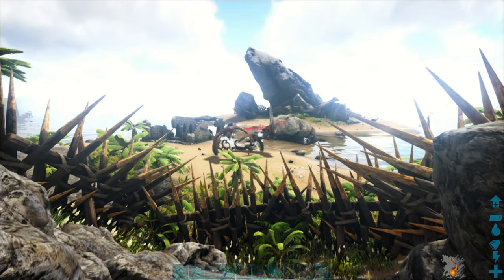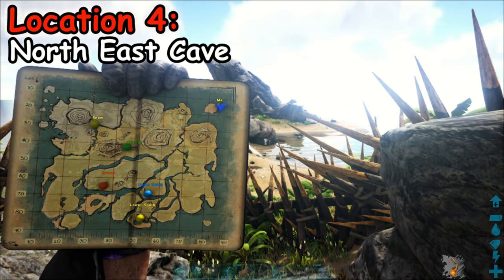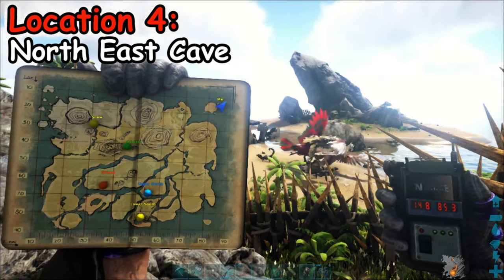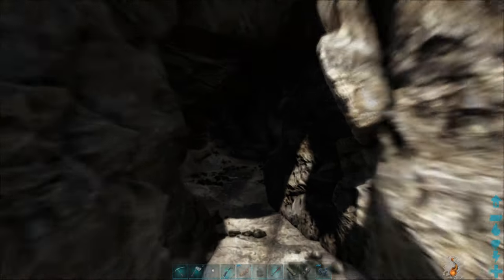Here we are at the fourth cave. This is called the Northeast Cave. Here is the map. This is on what I call Carno Island. There's the GPS coordinates. There's a bunch of stuff fighting out there — we're not going to mess with those. And there's the cave.